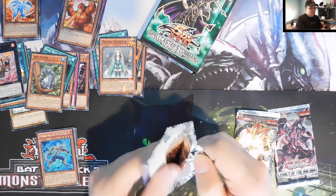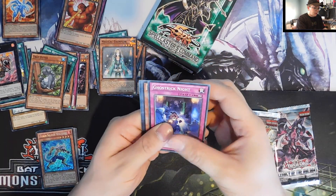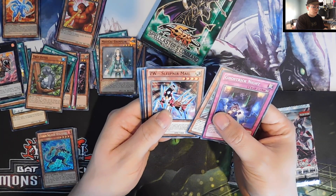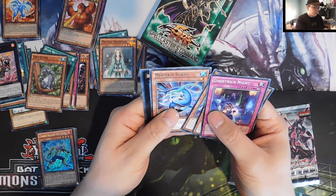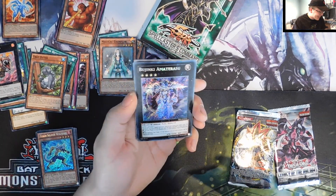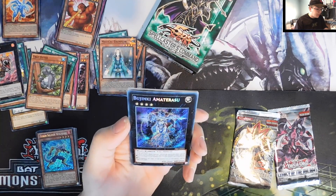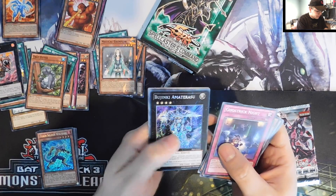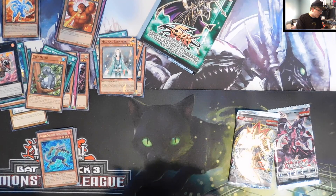Hopefully we'll get blessed by Primal Origin as well. We have a Ghost Trick Knight, Heliosphere Dragon, ZW, and Asilosphere — I'm not sure how that one's said. Mermaid Shark. We got another Secret Rare — what in the world! It's not first edition, but who cares — we have a Bujinki Amaterasu! Three level four monsters. We have got two Secrets out of the loose packs!